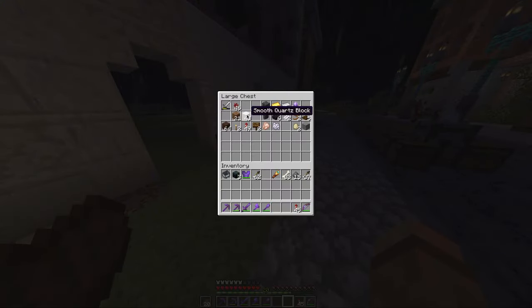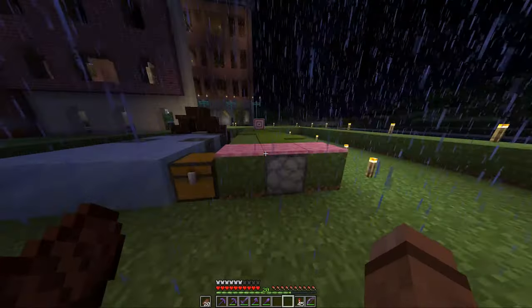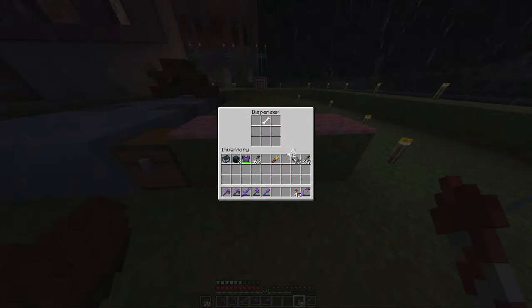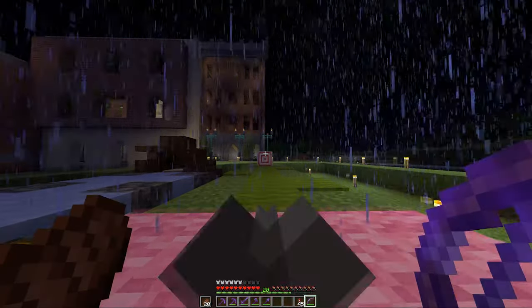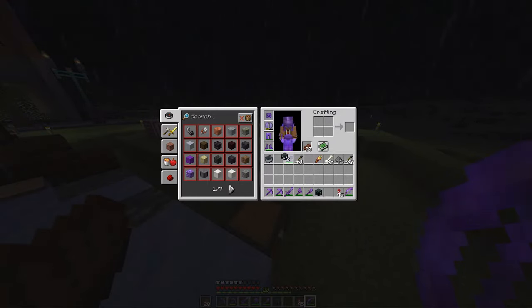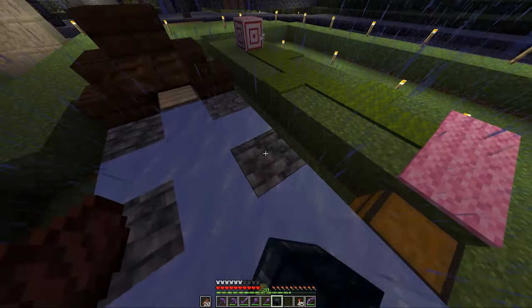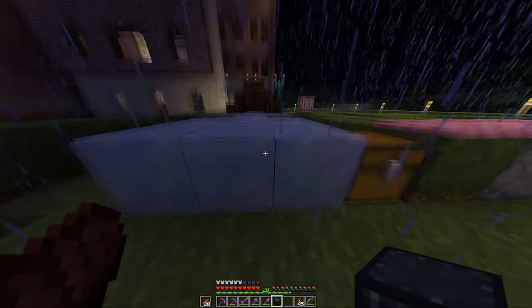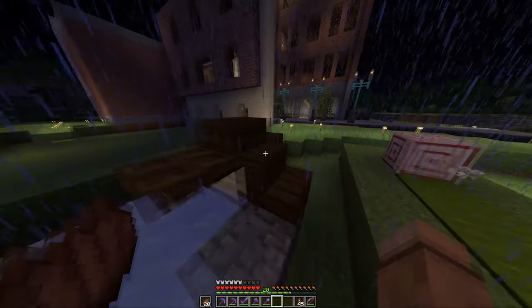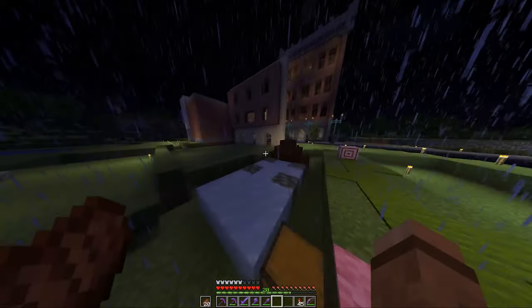Last but not least, we have a little carnival here with two games. The first game: you put a diamond in and that gives you one try — if you hit it, you win; if you miss, you don't get your diamond back. The second game is like bowling — you have ice and you have to skid your item across ice into the target, though it loses momentum on certain blocks so you have to get it directly through. You can go collect your block and your arrow again. Pretty simple but pretty fun.